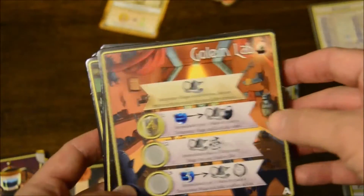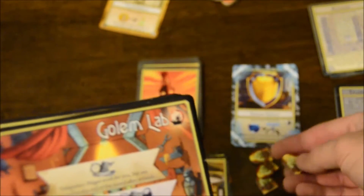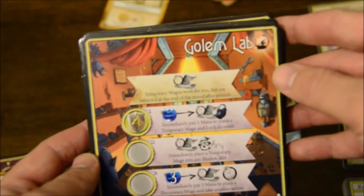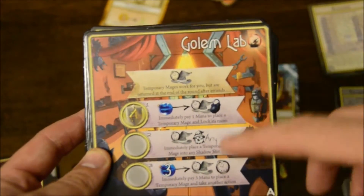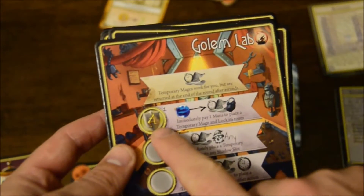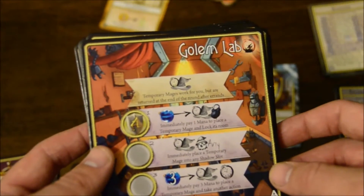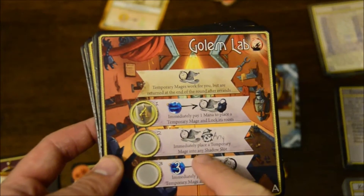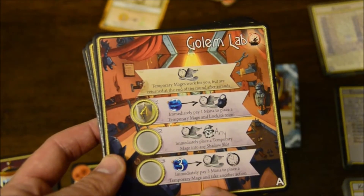First you have the Golem Lab. I'm just going to go over the A sides of all of these, because it's mostly the same flavor on both sides — just know there's an A side and B side, so lots of variety. The Golem Lab gives you temporary workers — little Golem workers you can put onto stands, kind of like loyalty badges — that you can use for the round but will go away at the end. Some spots are immediate slots. One Merry Patch slot lets you spend a mana to immediately place a temporary mage and lock in the room; another lets you immediately place one into a shadow slot; and for 3 mana you can immediately place a temporary mage and take another action.